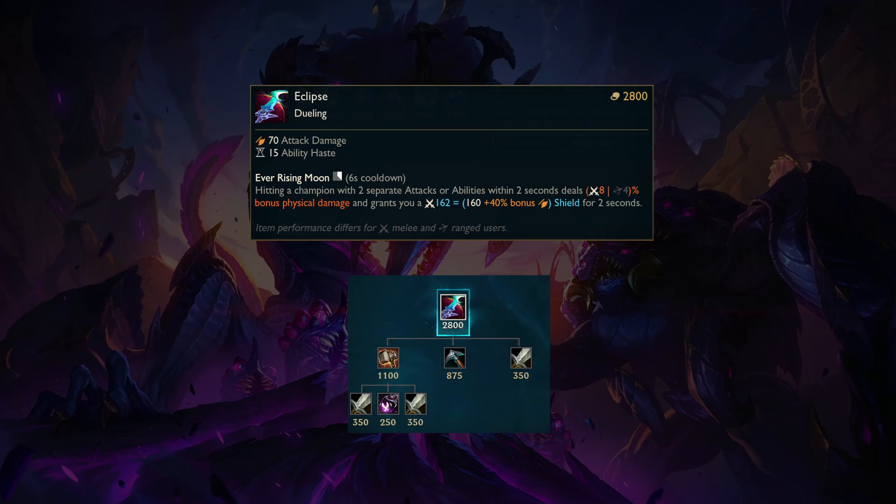Compared to items like Black Cleaver and Shojin, Eclipse can make you tankier if the fight is long enough — especially if you scale into items like Deadance, Sterak's, or Spirit Visage that synergize with it. This item does nice damage on the proc, has more AD, can make you tankier while also dealing more damage, having a better build path, and being cheaper than other fighter items. You'll really like it on champions like Jarvan and Kha'Zix.